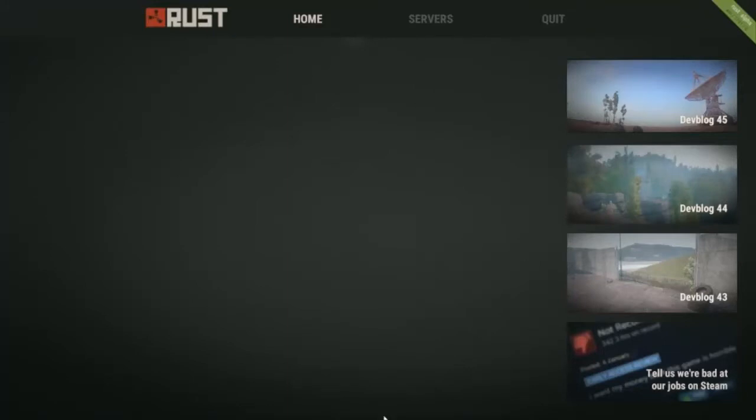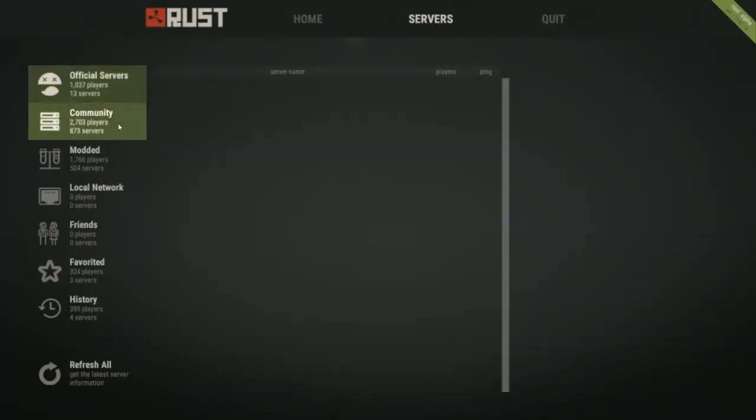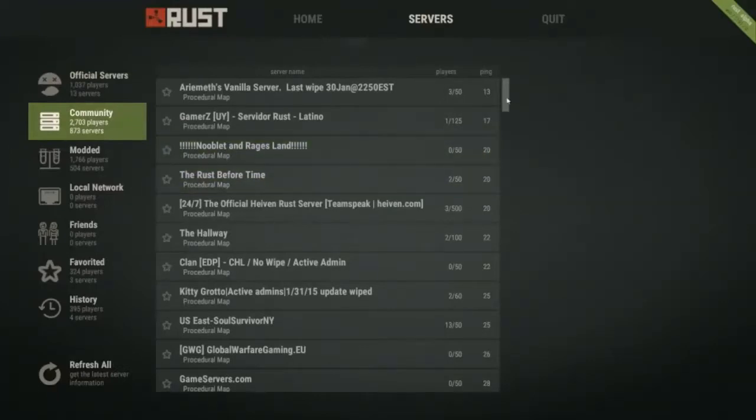Rust has a new update for the UI system and they have switched over to Unity's UI system. It is not without problems, so they are trying to fix all the problems that they have, but it is a lot better than the previous versions. What they fixed is the menu screen — they wanted to make it less useless and basically clean so you can use it.